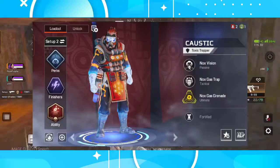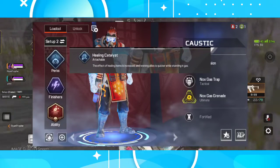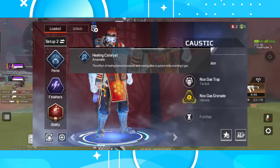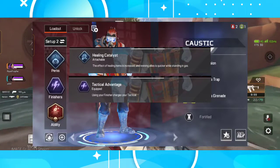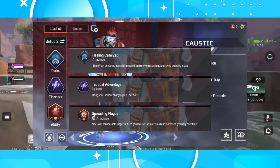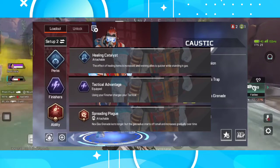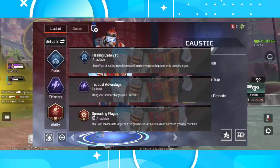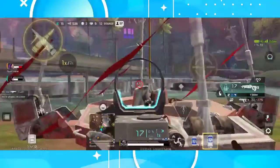Now the toxic guy, Caustic. Let's start with the perks — I'll go for Healing Catalyst. The effect of healing items is increased and reviving allies is quicker while standing in gas, something similar to Gibby's bubble on steroids. For the finisher, I use Tactical Advantage — using your finisher charges your tactical. For the ability, I suggest Spreading Plague: Nox gas grenades last longer, but the gas radius starts off small and decreases gradually. Longer gas duration means more chances to damage your enemies and keep them busy, giving you more time to plan your next move.